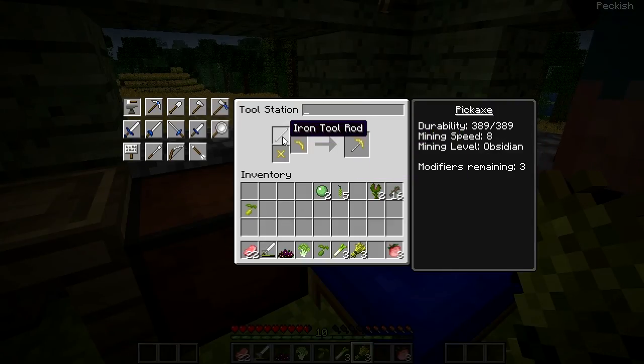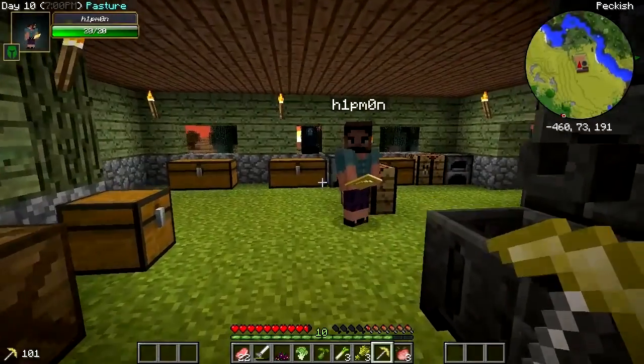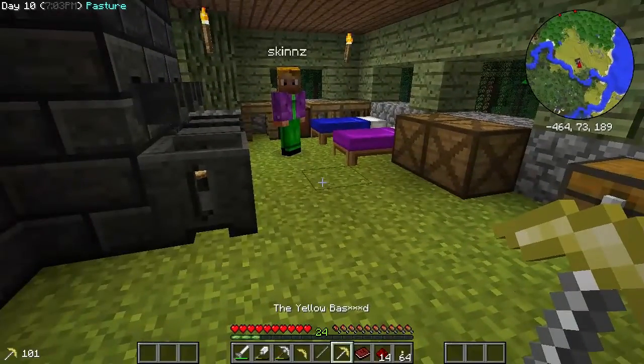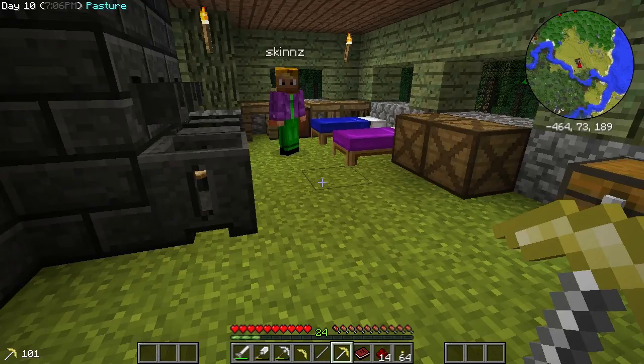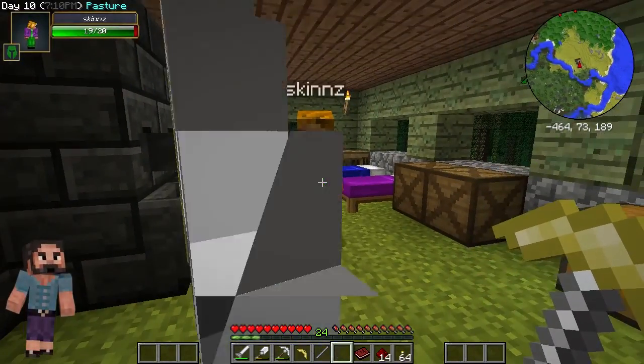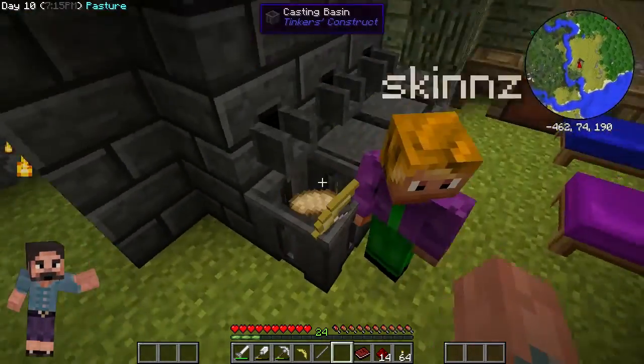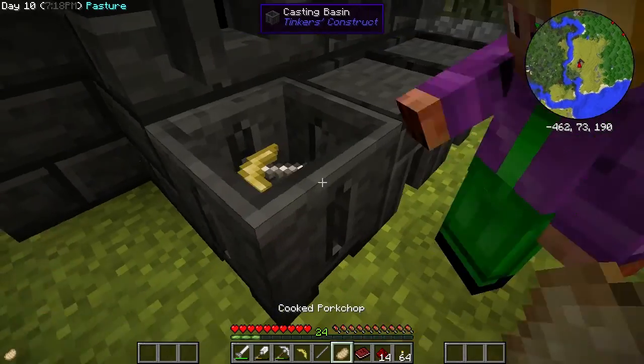There you go. Would you like to give it a neck? It's an iron tool rod. Can I name it? I think you can - can you write in the tool station? Yeah. What is it? You throw that in there. That's lovely, Stewart. I'm glad you're happy with it. Why is there a pork chop in here? I don't know.